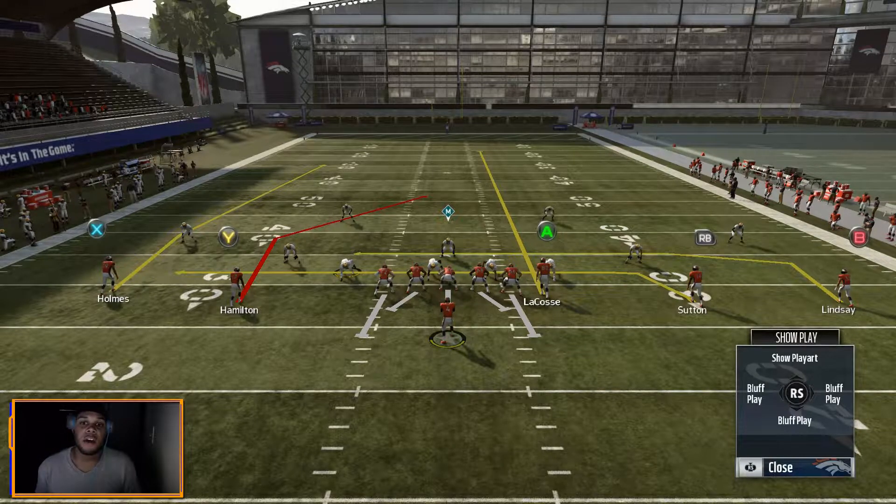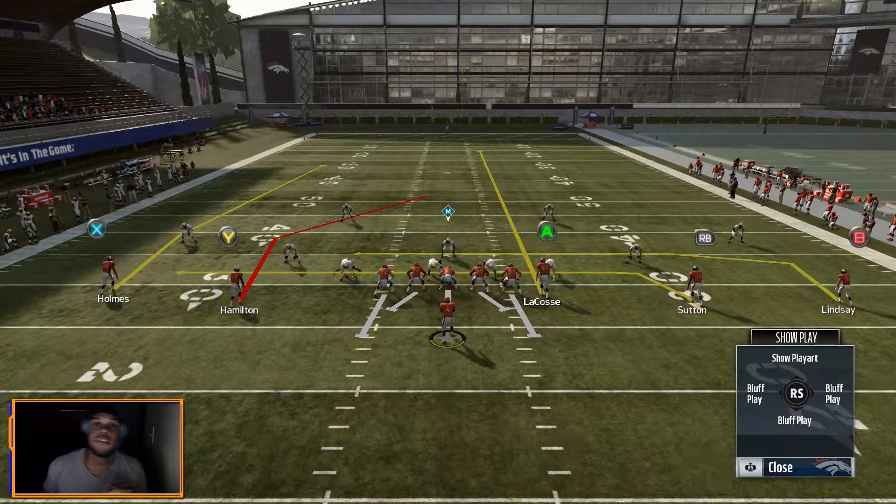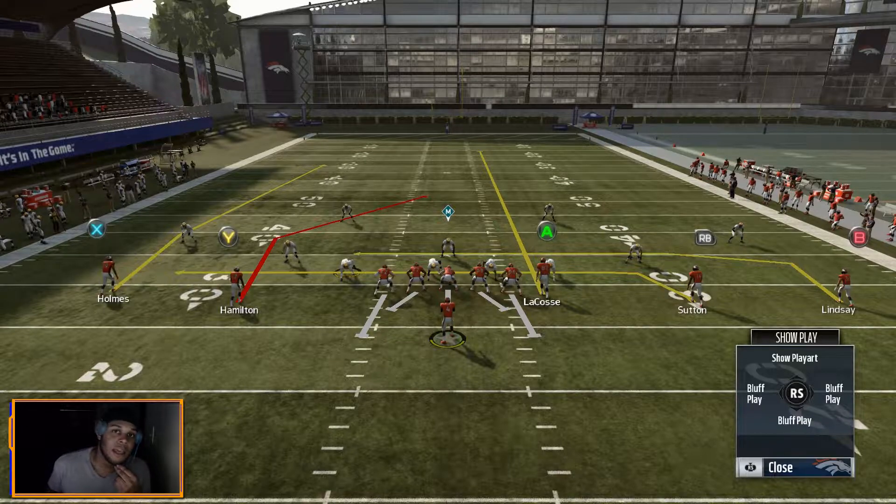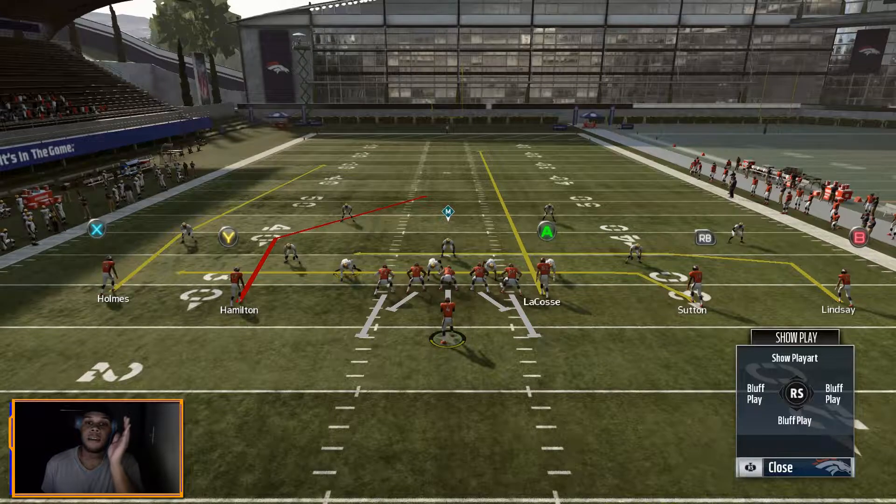Let's break down what's going on. You have A with a quick seam route — he's really not even a read, to be quite honest. His only job, whether you get quarters coverage or not, is to push the coverage back, allowing RB to work underneath. RB and B have a follow concept going from right to left. There's spacing so that if the middle-of-the-field defender takes RB, B is going to have a clean throw in his absence.